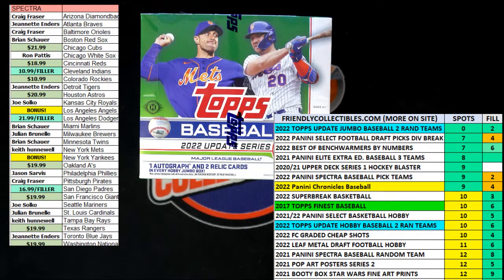Alright, here we go — it is race filler time. This is a fill race for four spots in 2022 tops update in both Jumbo and Hobby. What we're looking at is 30 seconds on the clock, six racers at the line. The first place winner will be getting two spots in Update Jumbo, second place will be getting one spot in Update Hobby, and third place will also be getting one spot in Update Hobby.